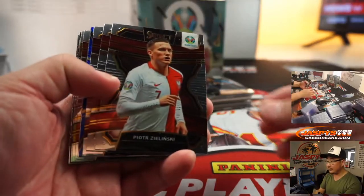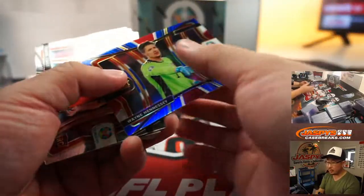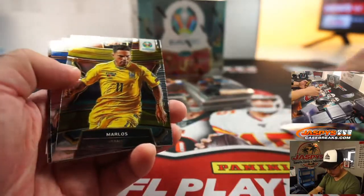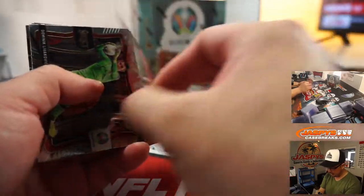All right, good luck everybody. I like these red, white, and blue cards right here. It's kind of hard to say if there's one specific chase, Tristan, in all of these. Out of 49, Frankowski for Poland.